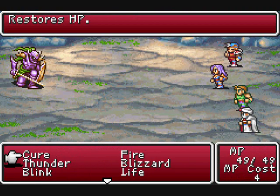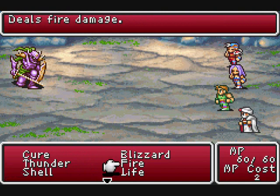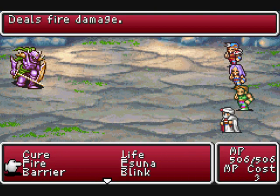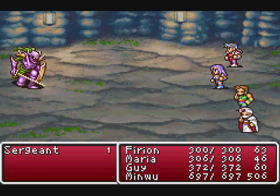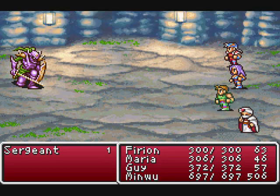Believe it or not, this is Part 8, and now we're fighting the first boss, the Sargent. I'm not going to worry about magic since he doesn't cast it. Therefore, I'm going to try and pump out as much magic as possible since his physical defense is higher. Do a little bit of buffs just in case — I don't think they'll be necessary. I'm going to sock him with everything he's got, magic-wise.